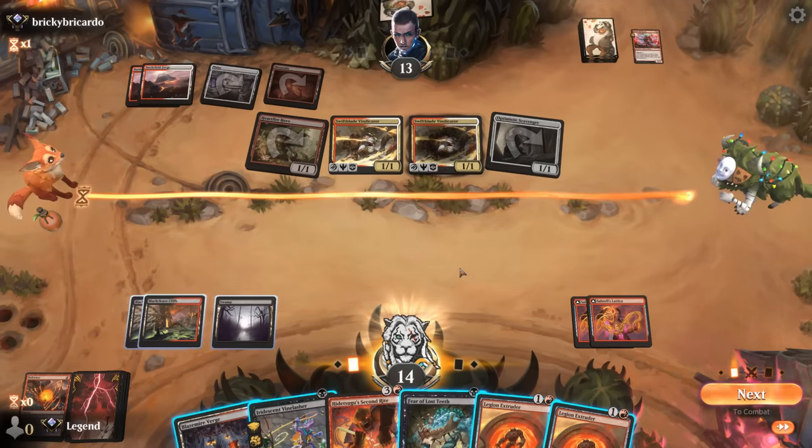Game four — we're on the play with a keepable hand. Turn one I'll run out a Vinelasher, hopefully dealing a little damage. We've got Extruder plus a bunch of other artifacts to get the ball rolling. Maybe play Lattice for now to help hit my land drops, keeping Nightmare as something cheaper. Struggling to hit land drops now — opponent is on Blue-White, possibly an Oculus deck given Chart appearing, and they discard the namesake card. Verge was a good pickup, so Nightmare.